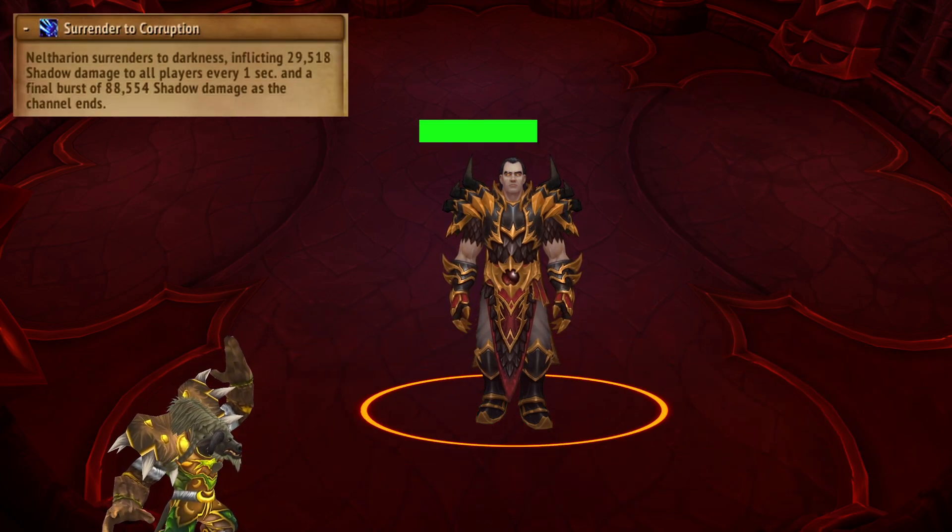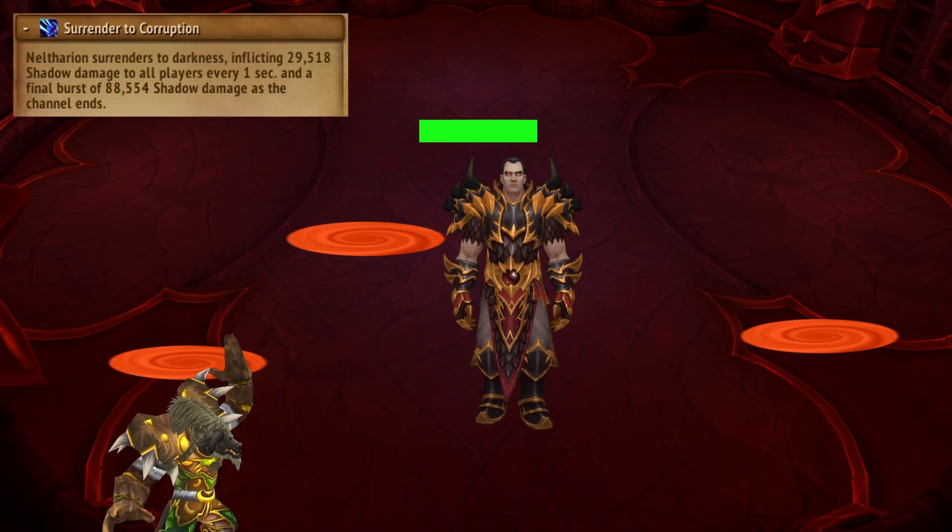At 70%, there's an intermission where the boss channels some raid-wide damage with swirls, followed by a larger hit at the end — just to keep the healers busy.